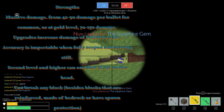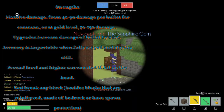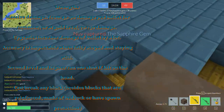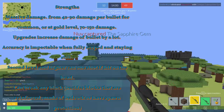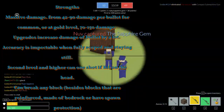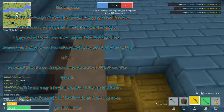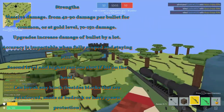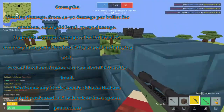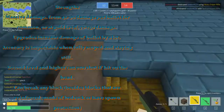Now let's get started. Strengths: massive damage, from 42 to 90 damage per bullet for common, or at gold level from 70 to 150 damage. Upgrades increase damage by a lot. Accuracy is impeccable when fully scoped and staying still. Second level and higher can one-shot if hit on the head. Can break any block besides blocks that are reinforced or have spawn protection.